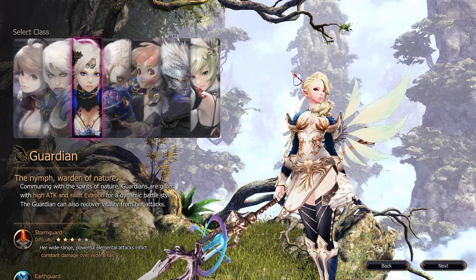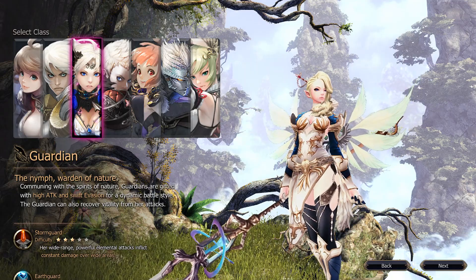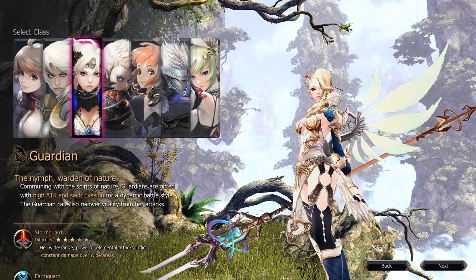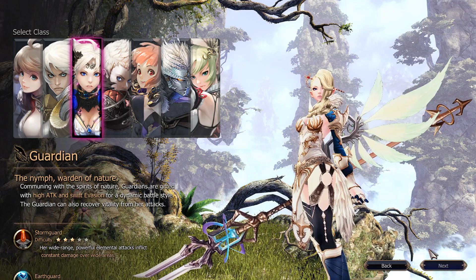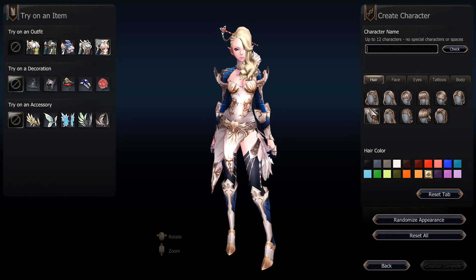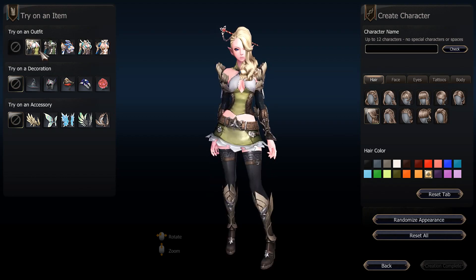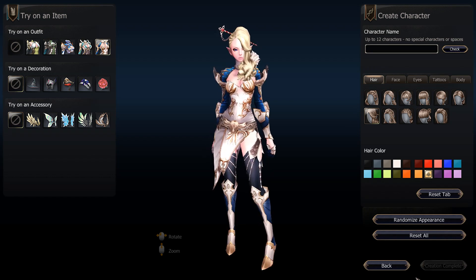I think I never picked a blonde character, so this is probably my first one. Yeah, I think I never picked a blonde character in my playthroughs. This is a difficulty three with high attack and swift evasion — dynamic battle style. So the model remains the same but let's take a look at the other things.